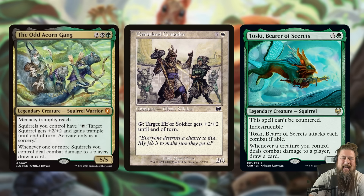The last ability — it's not a Toski. Because it says one or more squirrels, you can only draw at most three cards per turn cycle with the Old Acorn Gang. Toski draws for each creature that deals combat damage. The Old Acorn Gang essentially draws for each opponent that took combat damage from a squirrel. So as long as at least one squirrel hits each opponent, you draw three cards each turn cycle — still very powerful, but not quite the busted level of card draw as Toski.